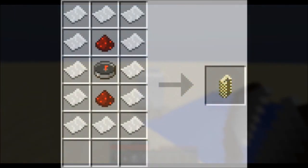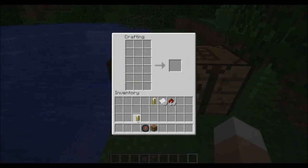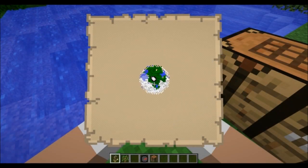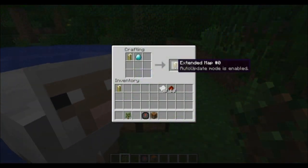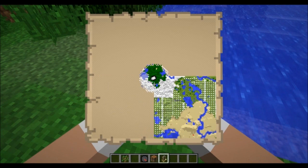This mod also comes with tools for orientation, such as an extended map and compass. The map comes with five layers which you can zoom through using the plus and minus keys. You may also upgrade your map using a diamond to put it into auto-update mode, and when you right-click with this mode on, it will reveal large portions of your map.